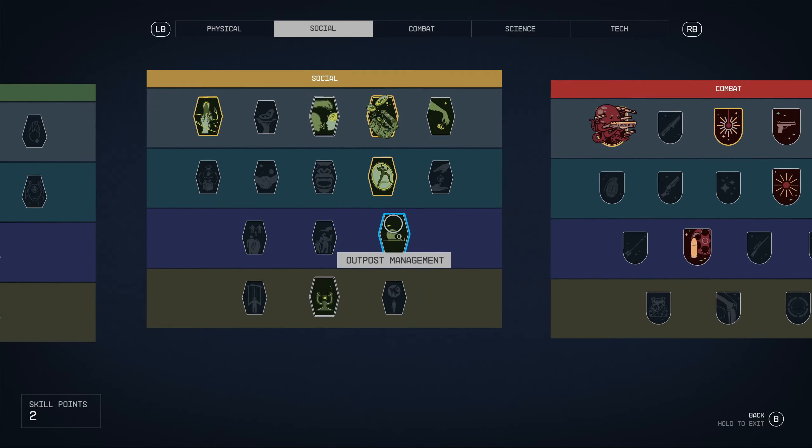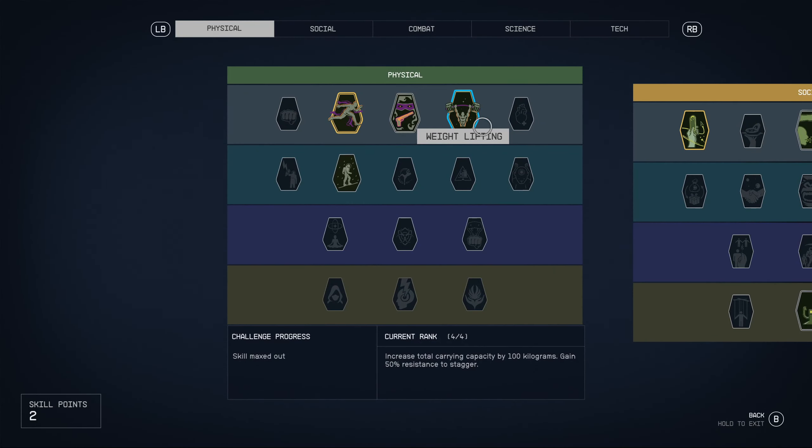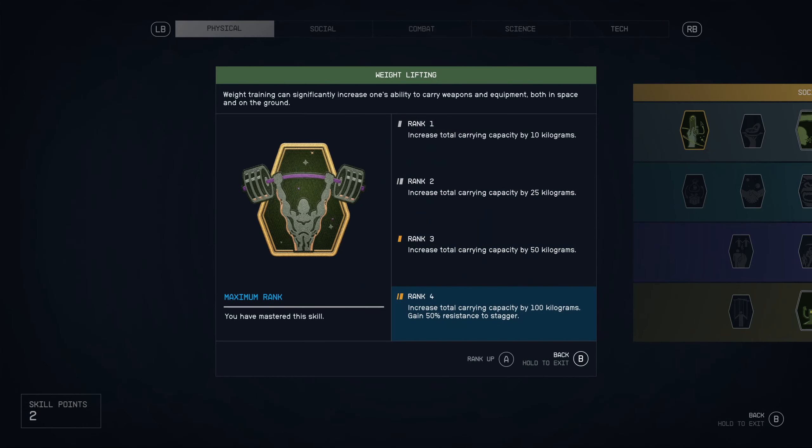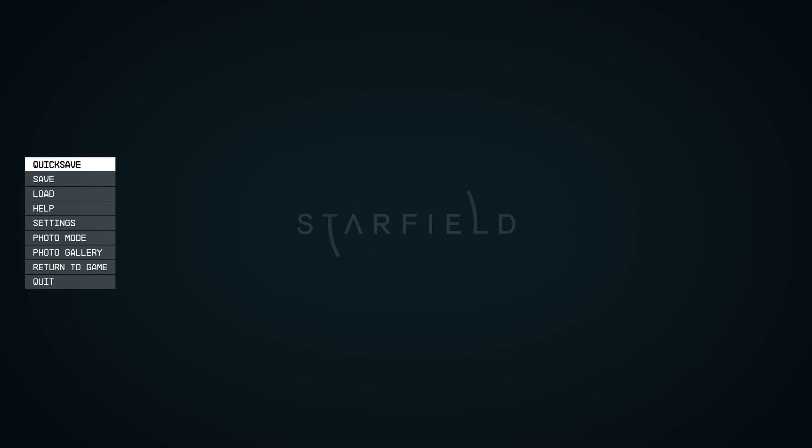Tip number three is again about the skill tree. If you're like me and you hoard everything, weightlifting is something you're going to need. Rank four will increase your carry capacity by 100 kilos. You can also find additional armor that will allow you to have more carry capacity as well.